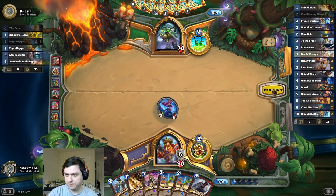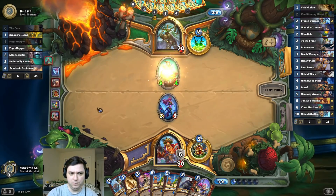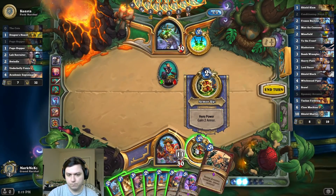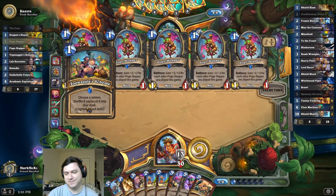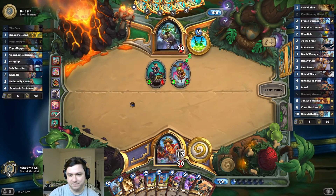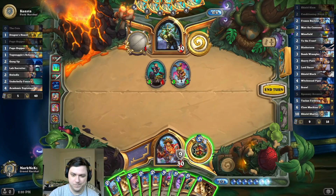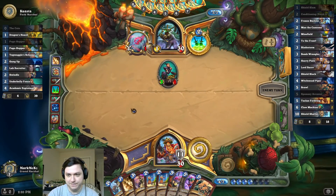Okay, kind of strange. Just a Pogo-Burgle Rogue, I guess. Sure. All right, unfortunate. Okay dude — shuffle six on six, okay. Shuffle nine on six. Sure, why not? Why waste a shield slam? I guess so. It's like, does it even matter at this point? It plays around Shadowstep a little bit, but he just shuffled nine copies in, so yeah, no.